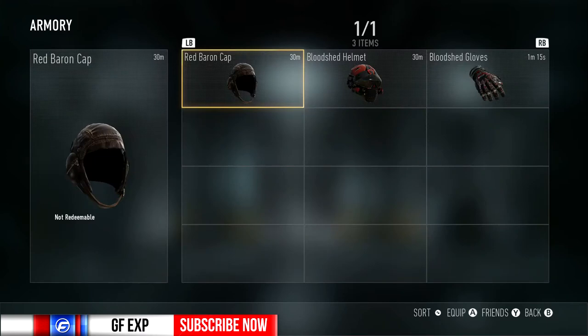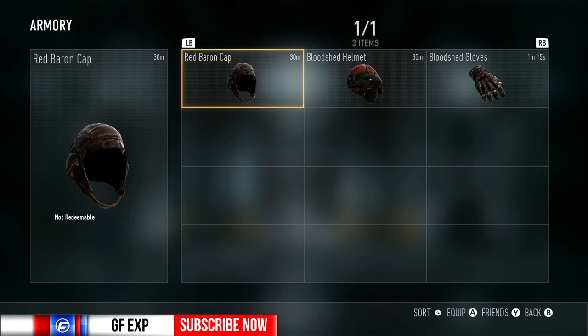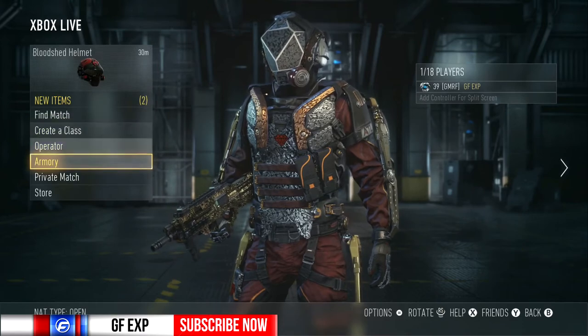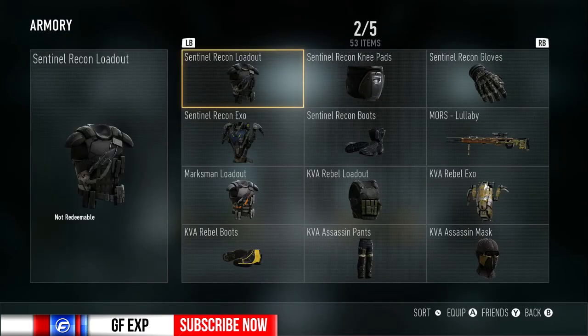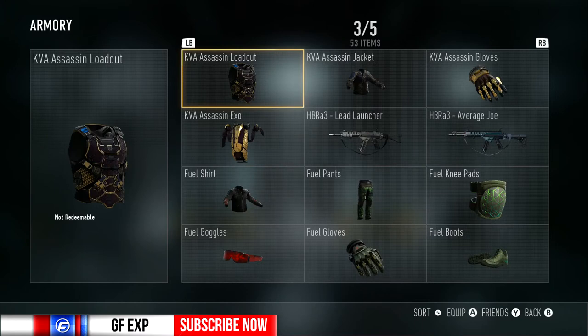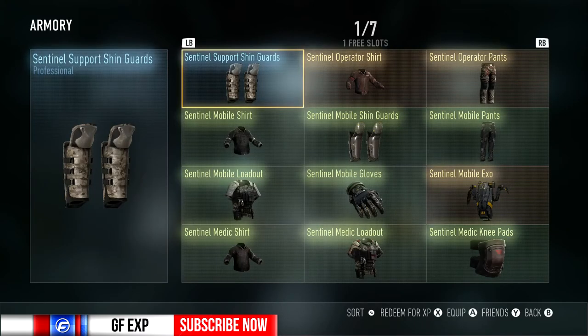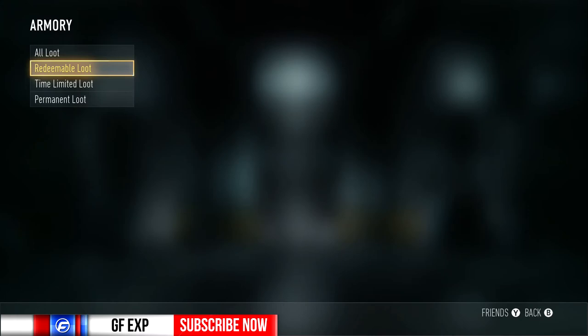We also have the time-limited loot, which is like your Bloodshed and your Red Bear and stuff, and it actually shows now how much time is left. There's also the permanent loot, which does not take up item space in the redeemable section — I have one free slot left in there, so we're going to have to do some organizing and managing.